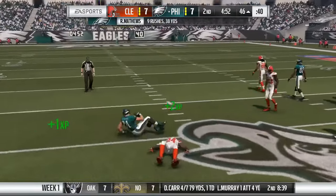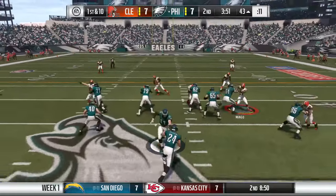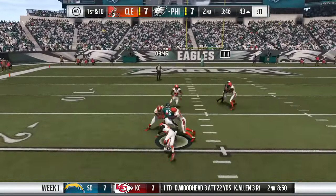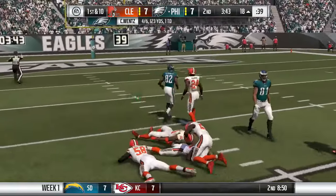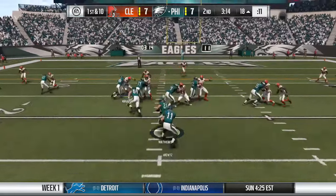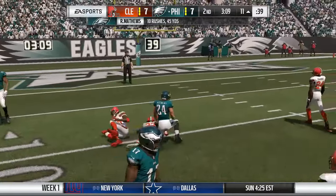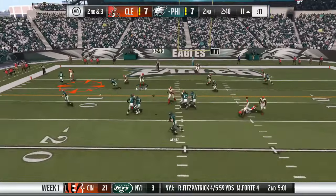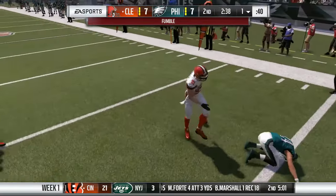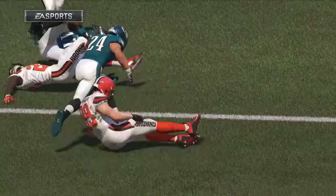Ryan Matthews gets yet another first down carry. Then Carson Wentz uses play action and finds Reuben Randle in our territory — now they're on the 18-yard line. Our defense is struggling: Wentz is four for six for 123 yards. Matthews carries again, then Wentz finds Aguilar — but Aguilar fumbles at the goal line! It's picked up by Paul Krueger, so a rare fumble by Aguilar right on the goal line — Paul Krueger just in the right place at the right time.